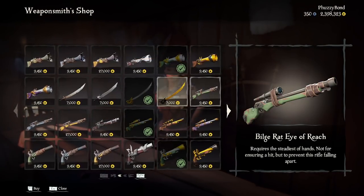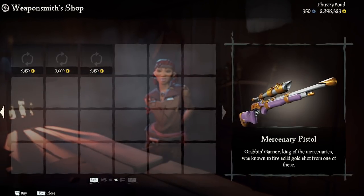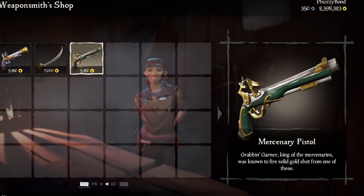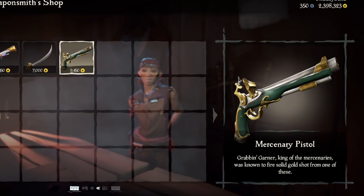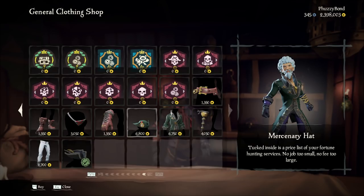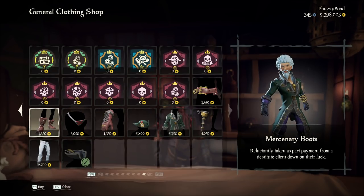As for the Mercenary Pistol, in case you want to complete the set, you can just buy it from the Weaponsmith at Ancient Spire for 9,450 gold. No commendation unlock required — only your money. I haven't checked other outposts, let me know if it's on other ones too. As for the Mercenary outfit that we all got from Friendsplay Free Week, I also found them at the clothing shop in Ancient Spire, but they could be in other outposts too.